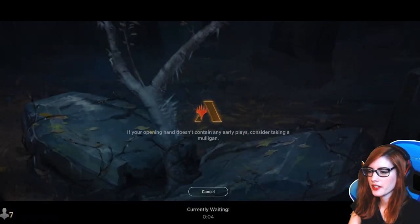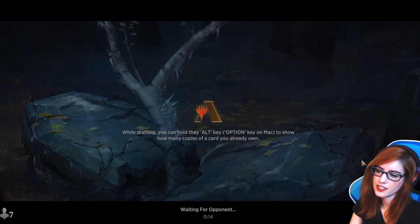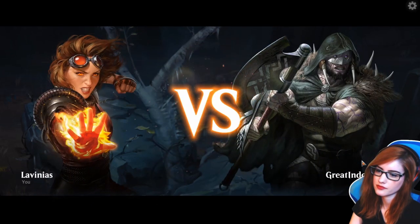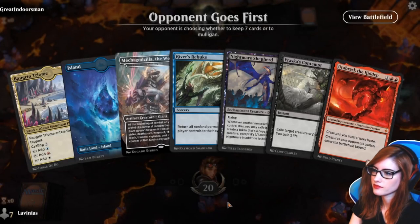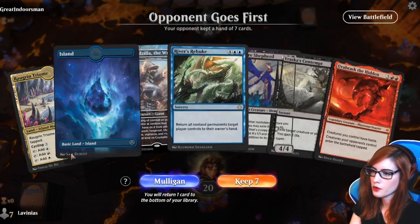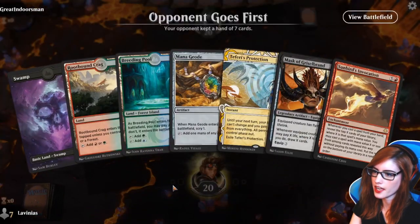Alright, we're going to try our best with this game. We need some ramp or a board wipe, some type of removal — we'll see what the deck brings us. Unfortunately we just have these two lands; that's not going to be enough, so we will have to mulligan down.